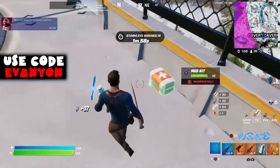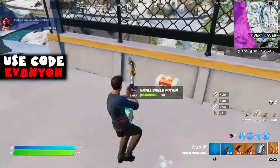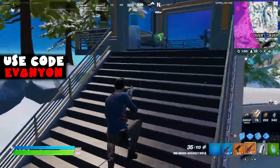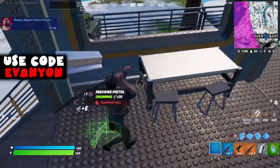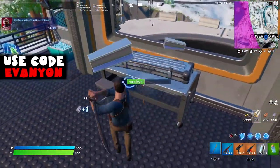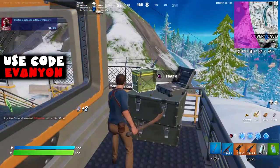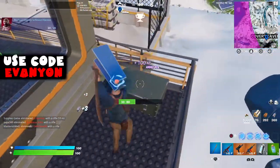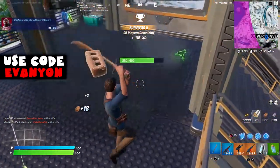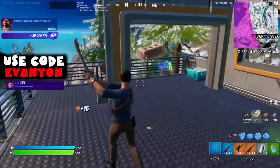From the boat thing we just did, we should go to Covered Cavern. Here we're going to destroy 25 objects. Almost anything counts as an object - even walls and floors if you need. If other people destroy them, you need to make sure you destroy 25 yourself. The spot I did here is north of Covered Cavern, outside of Covered Cavern, but it still counts. You don't need to go in there if you don't want to.